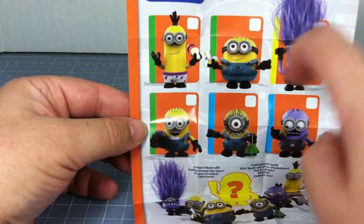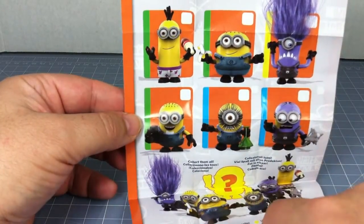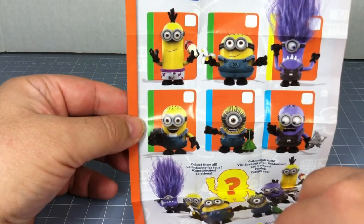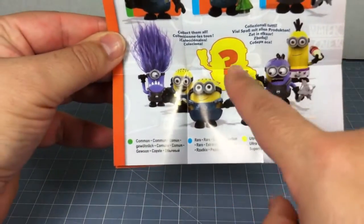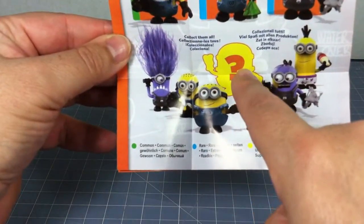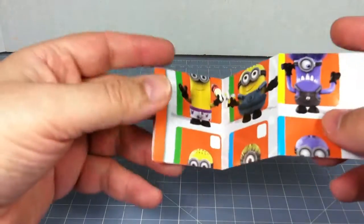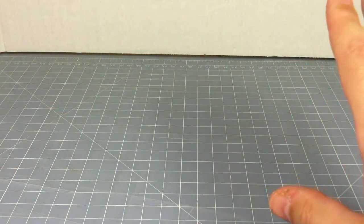These three in green are the commons. The two blue here are the rare, and then the one yellow one — which is the purple evil minion — is the ultra rare in this bunch. Down at the bottom it shows you the six minions and then a question mark. I'm hoping this just means mystery ones, and I have it on fairly good authority there are no secret figures — so it's just the six.